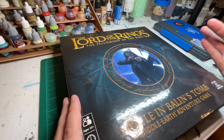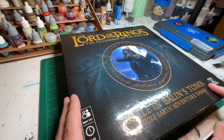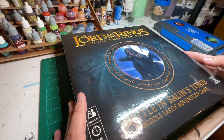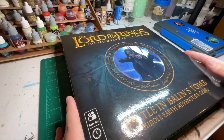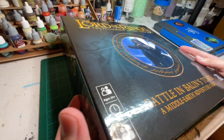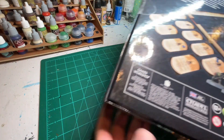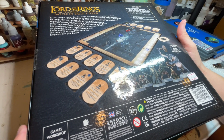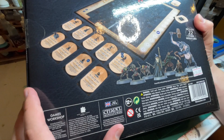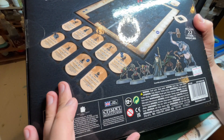Hey guys, I just wanted to do a quick video today on this box from Citadel. It's the Battle on Balin's Tomb box for MESBG, although this sort of functions as a board game separate from MESBG. Now I know there's nothing really new about this box in terms of miniatures — these are all existing sculpts and sprues within the Citadel line of models for MESBG.